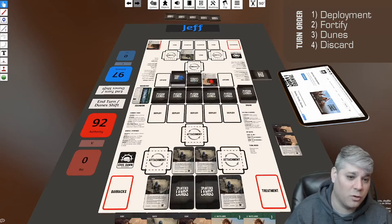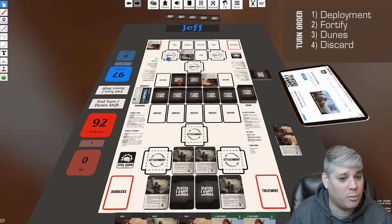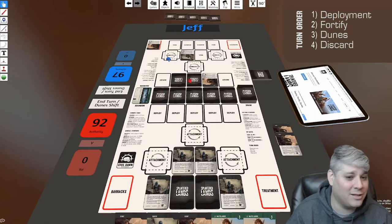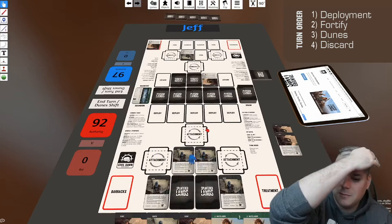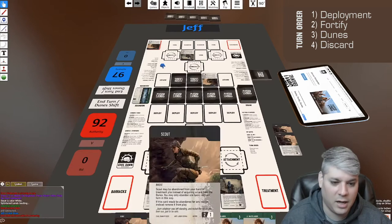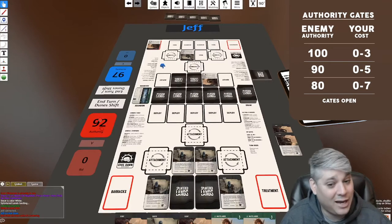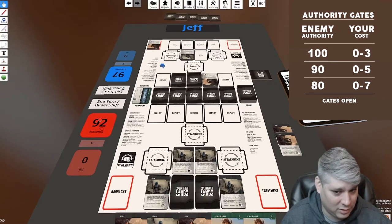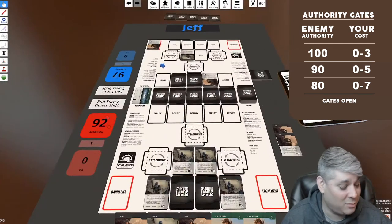Jeff is deploying, bringing reserve cards. He declares his attack direction — going this way — so these two cards are defending. I'm now choosing whether or not to reveal my reserve card to aid in defense. I have 92 hit points, but I just spent eight so I'm down in authority. The next gate is 90, so Jeff only needs to deal two damage to me to gain better buying advantage.